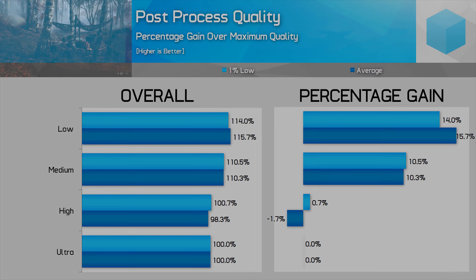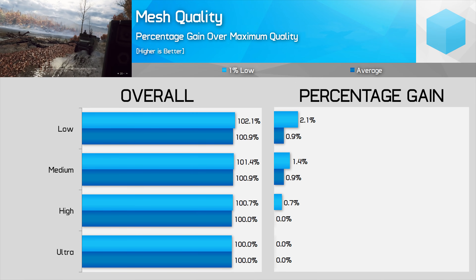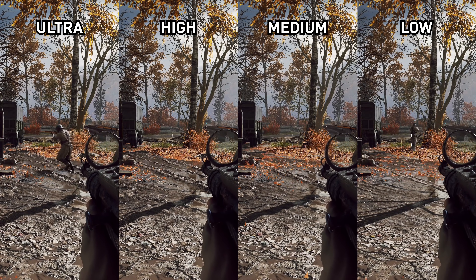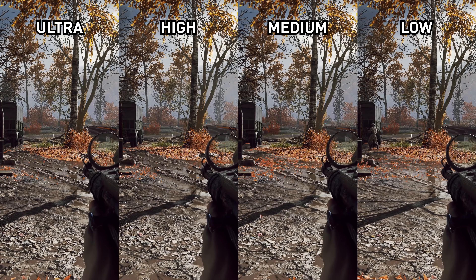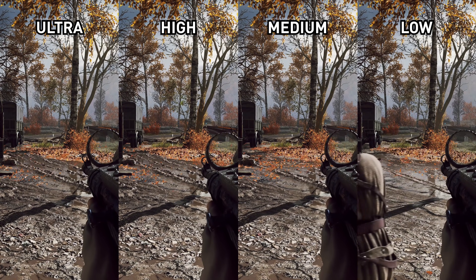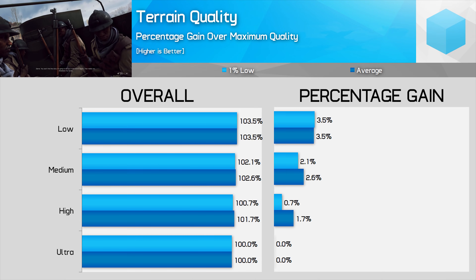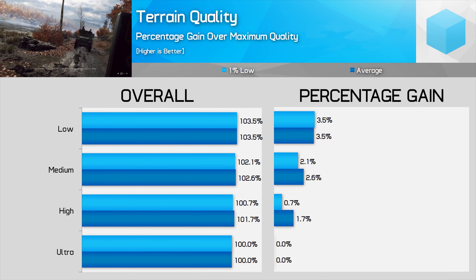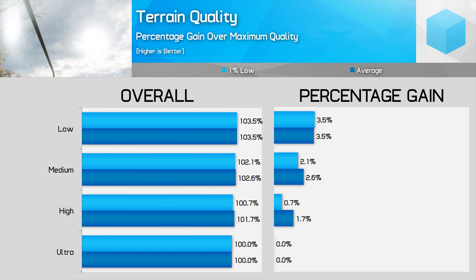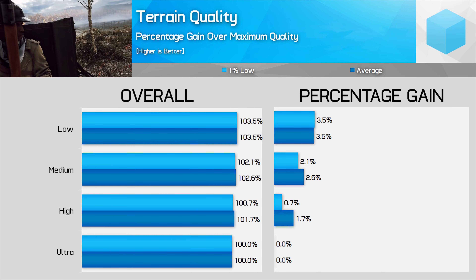Mesh quality isn't worth discussing as it has no real impact on performance — I'd keep this one on ultra unless you're running an entry-level GPU struggling under a high geometry load. Terrain quality has a nice balance between visual quality and performance. Ultra has the most dense terrain with the best draw distance, and each of these aspects falls away with high and medium. Low basically flattens the entire terrain out, so it's not a setting I'd recommend. For best performance I'd drop it down to medium for a 2-3% performance improvement. Low does improve things again compared to medium, but the quality drop doesn't seem worth the small improvement.